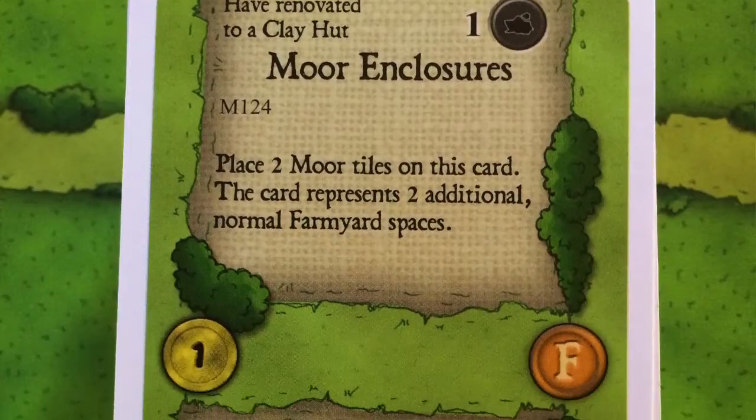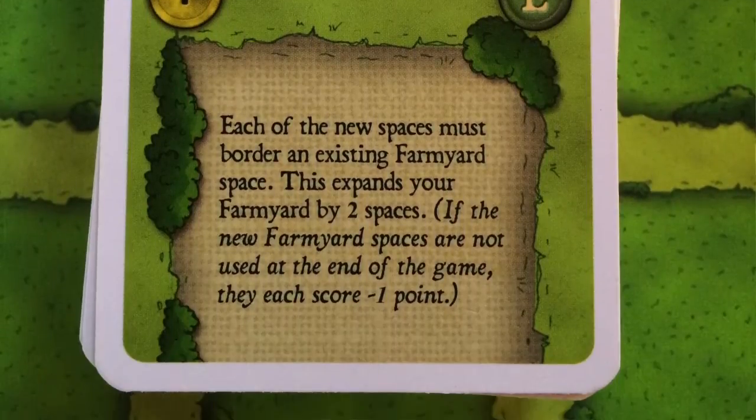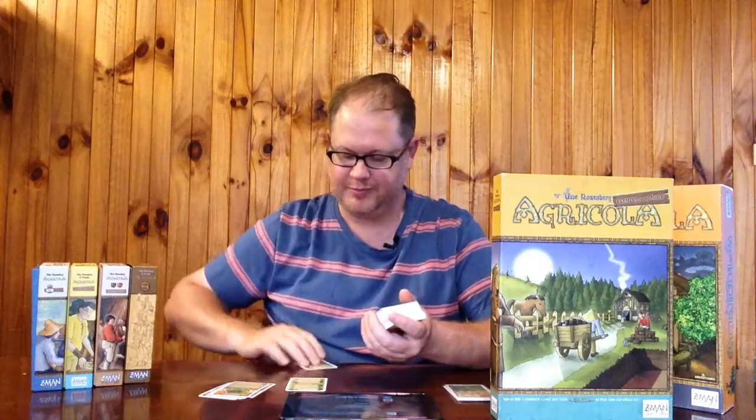The Moor Enclosures and Farm Extension are looked at together — these are additional spaces for your farm, potentially giving you an extra four spaces to put pasture, plow fields, or whatever else. I've had these come up in a draw but never managed to get one out at the end of the game. They are each worth a point, but like any empty space, if you haven't used them by game end you're losing points. I've never been in that position of confidently being able to make full use of them.